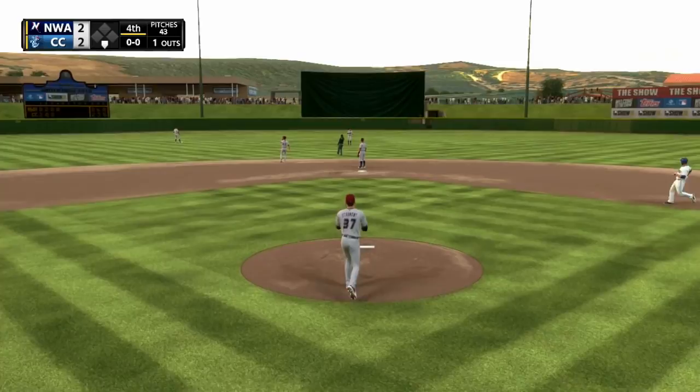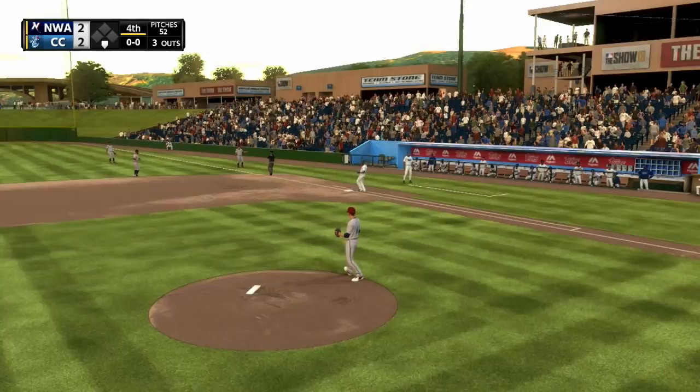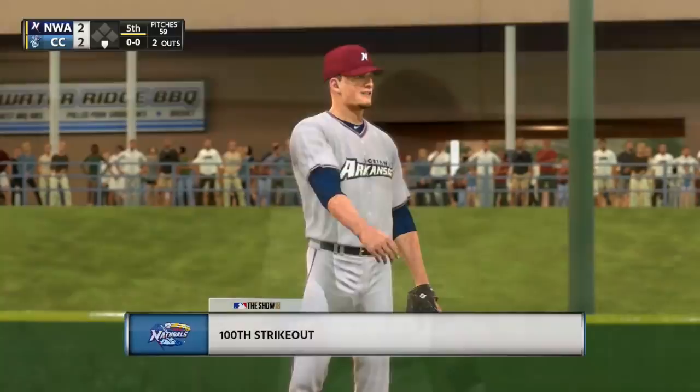Right now in AA, he's able to just rear back and blow 99 past hitters. But next year he'll probably be in AAA, and that could cost him there. If he doesn't end up developing that changeup and he's mainly just a fastball-knuckle curve guy, his future might end up being as a stud reliever for the Royals. We are hoping he can develop to be a starter because we want that velocity in our rotation and we don't want that stamina to go to waste.